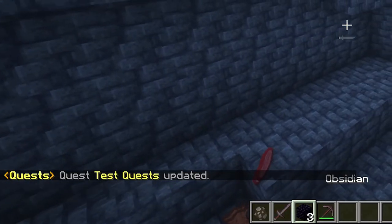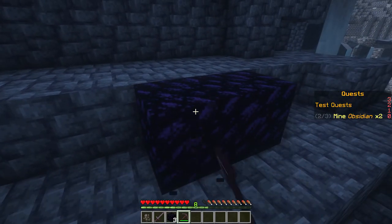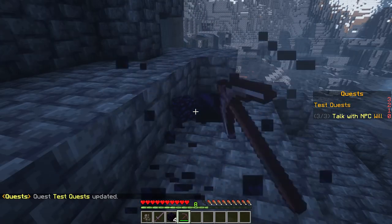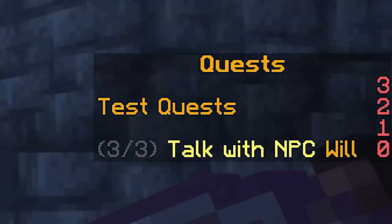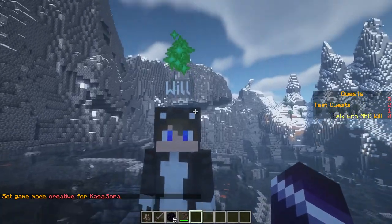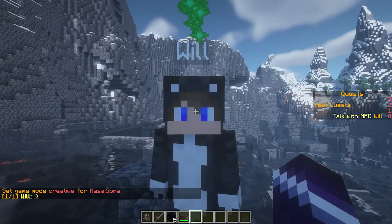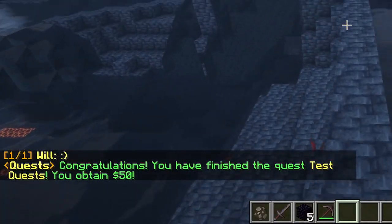Let's test the updated quest. We kill 5 cows, mine 2 obsidian, and now the extra step is to talk with NPC Will. Go to Will — lots of particles above his head. Talk with him: smiley face. Bam — $50.